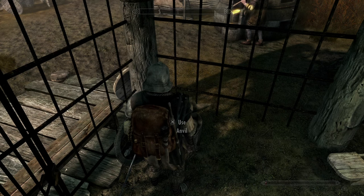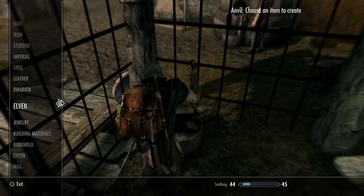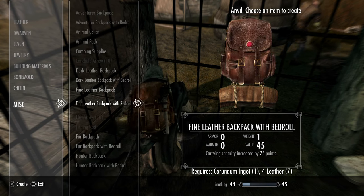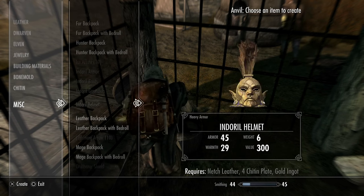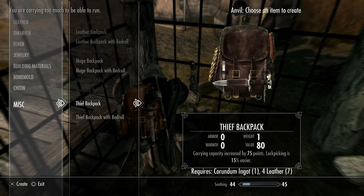The first thing you might notice is that you can't carry as much, which can be very frustrating early game when you are trying to scrape some gold together. This is easily fixed by getting yourself a backpack. You can buy one from one of the vendors or craft one yourself. Not only do they increase carrying capacity, but they also have added perks such as increased bow damage or increased stamina, depending on what kind of backpack you craft.